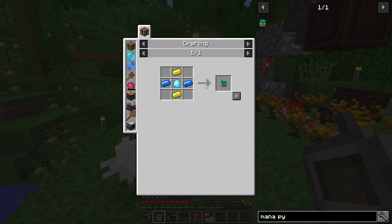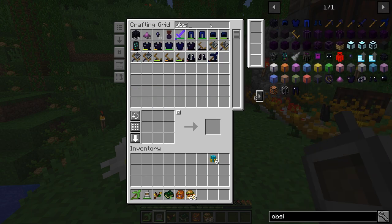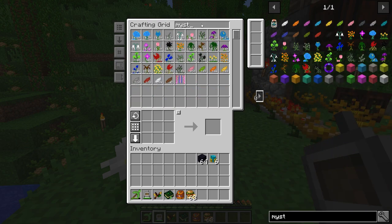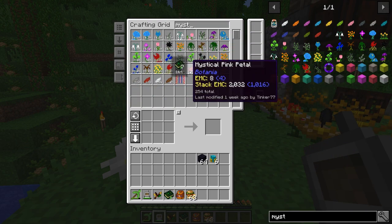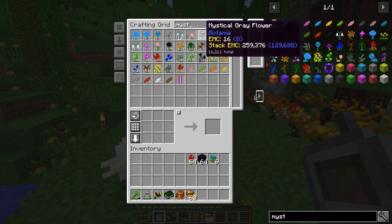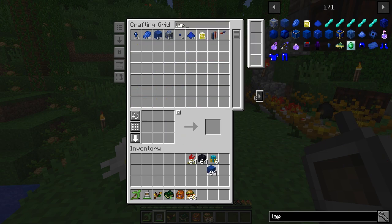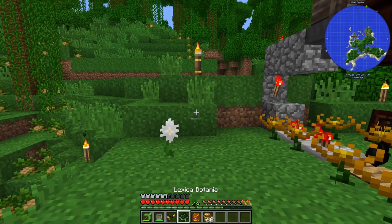A mana pylon just takes materials we mostly have, so let's make a bunch of those. We also need obsidian — let's get that out. It takes mystical flowers too, let's go with some red ones. And a lapis lazuli block. We've got all of that, so let's go back to the book and see what it says to do.